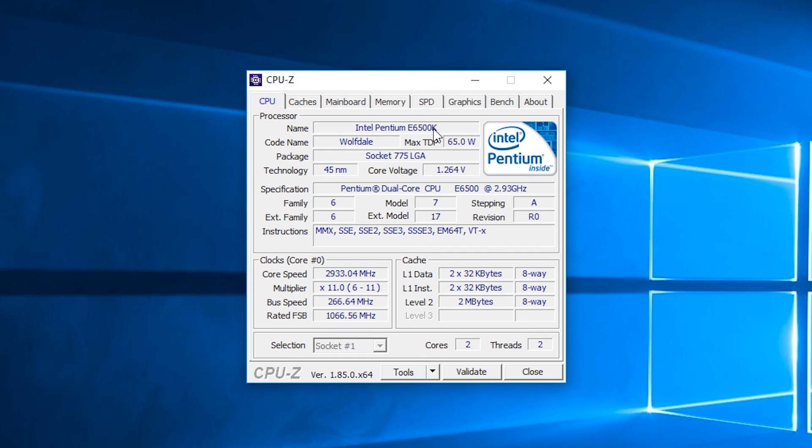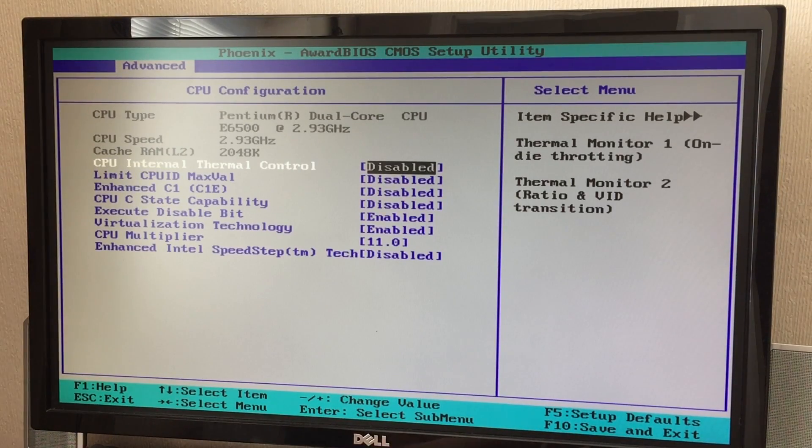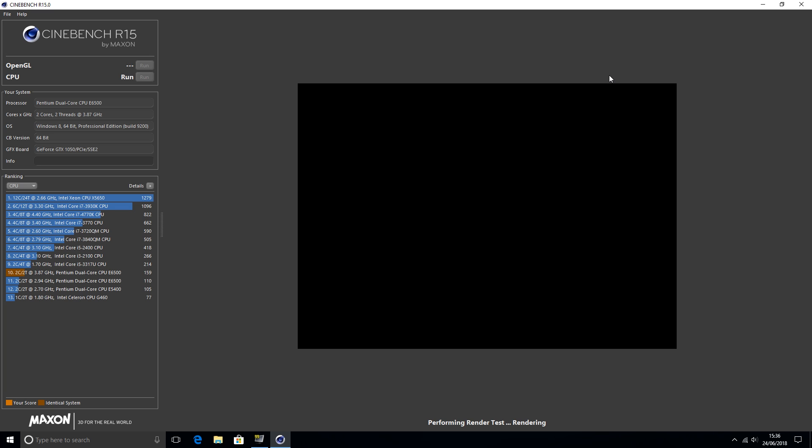Venturing into the BIOS, the multiplier menu of this ASUS P5NE SLI also reveals the true nature of the E6500K's overclocking ability. After simply increasing the multiplier to 14.5 and touching nothing else, I was able to get this to 3.87GHz stable, as shown in this Cinebench capture. This increased its multicore score from 110 to 159 — a fair improvement considering I was using a stock 775 cooler. I was even able to hit 4GHz by increasing the voltage to 1.3 and the multiplier to 15, though about a minute into the Cinebench test it crashed to a blue screen.